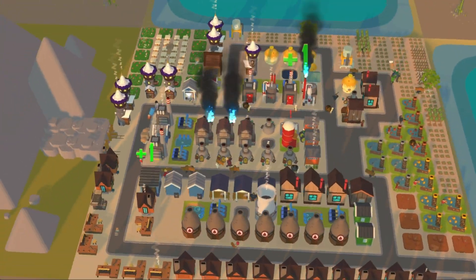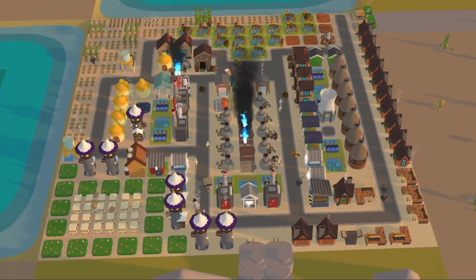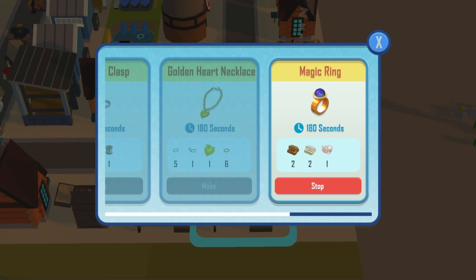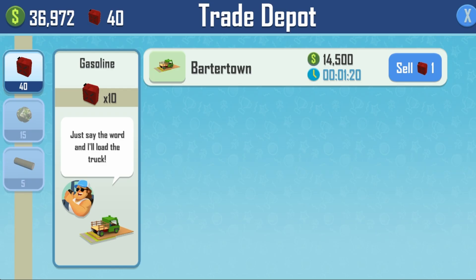The Common Ground world competition happening on November 12, 2024 will feature the Magic Ring meta. The craft requirements for Magic Ring are two gold, two sterling silver, and one mystic matter. It is crafted in a jewelry crafting table with the fastest craft time of 180 seconds and stored in the jewelry store. For this competition, Magic Ring will give 25,000 stars for each one sold.